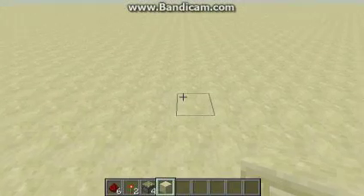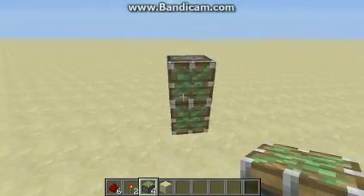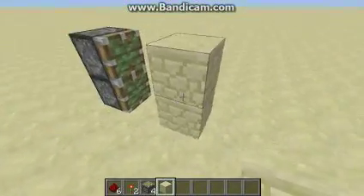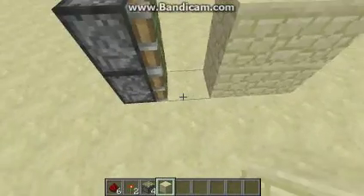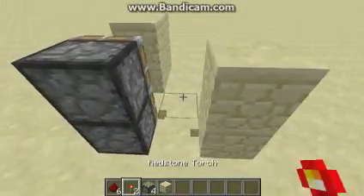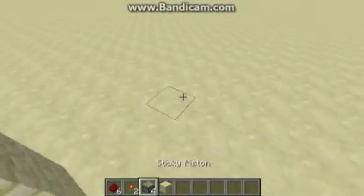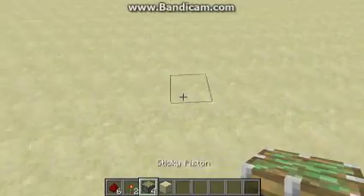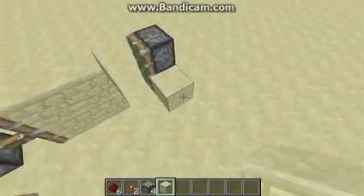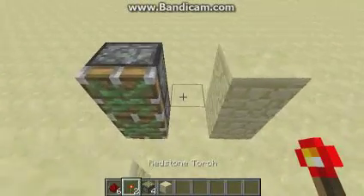First, we want to just set up our pistons. You want them to push where your door is. So your door is going to be right here, and when they push out, they're going to be there. When you go over here — bam. Same thing over here. Bam.